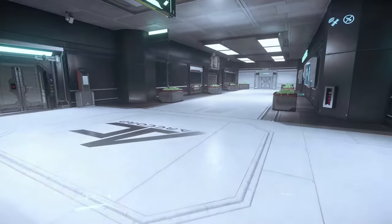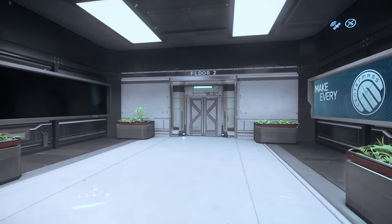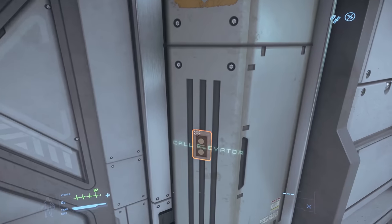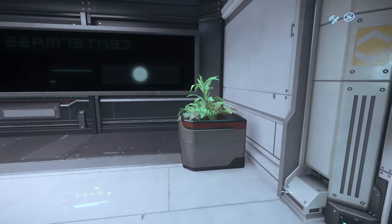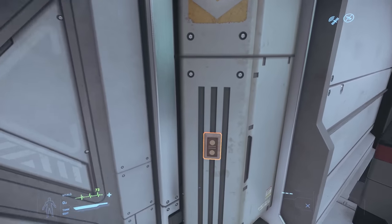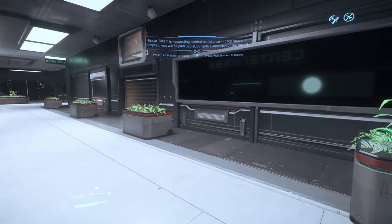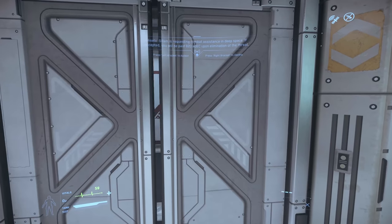Not a fan of the reflections. CIG, get rid of reflections on anything that would be looked out of by human eyes. Or have reflections one way - so on the outside of my ship have it all reflective, but on the inside when I'm looking out of something, have it one-way reflections. Perfect.